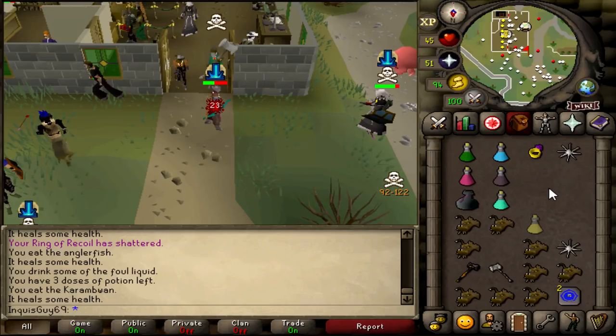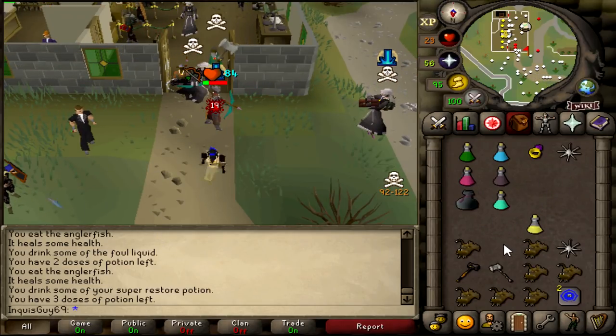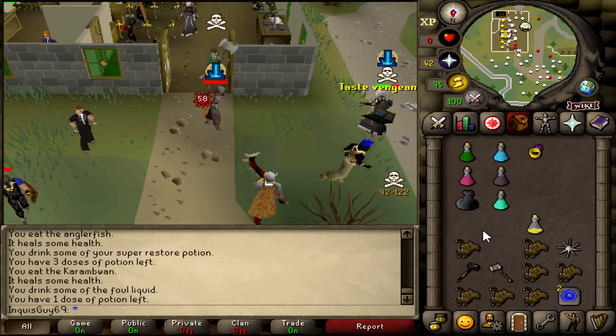Kind of pointless to try and disengage - he's gonna drag and knife spec me. Oh my god that was a combo and a half. I'll allow it.